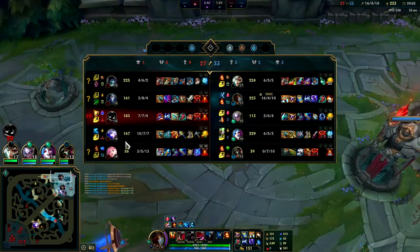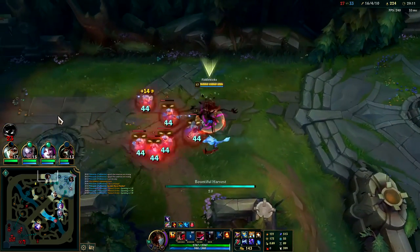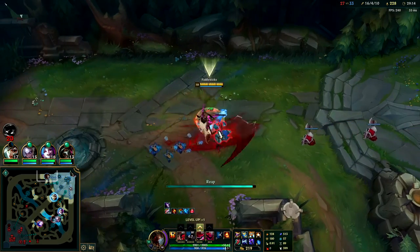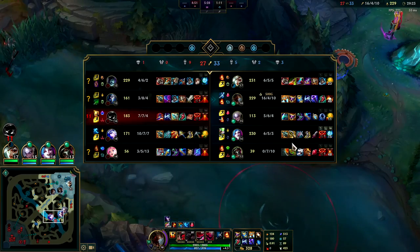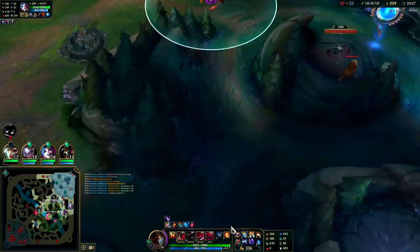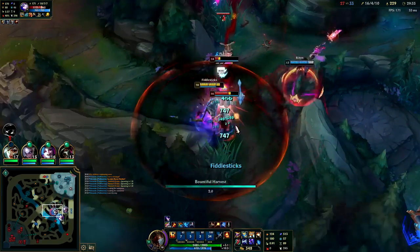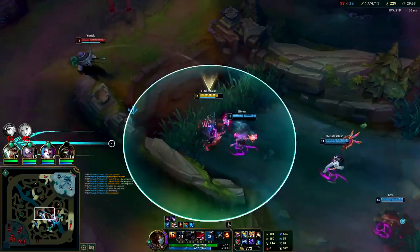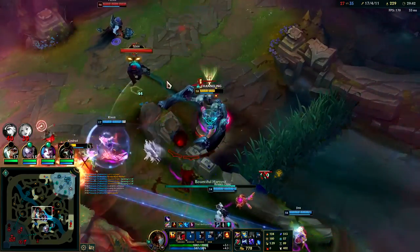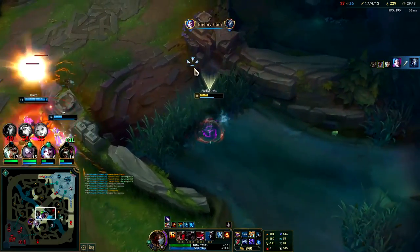They did get one inhib. If we can get Dragon Soul that might seal the deal. Jinx also has the Sorcery tree which is almost certainly Gathering Storm — the Sorcery tree is the best rune tree in the game hands down. Their AD carry doesn't have it, which means the synergy on a crit item isn't going to be as high. Jinx is nearly 350 AD on three items versus three items — you're dead! I have the bush speed-up as well.